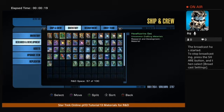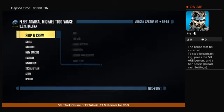Tritonium is important to do your R&D things. These three — Geranium, Magnezyte, and Tritonium — are very important to do this type of R&D.